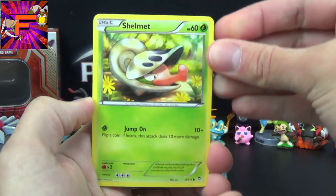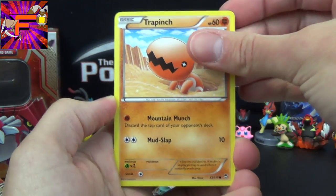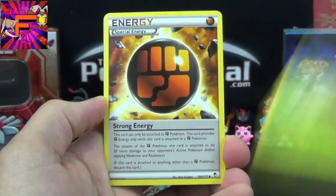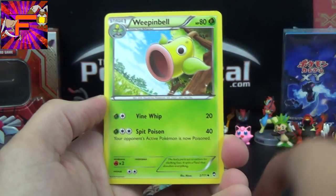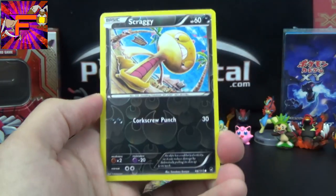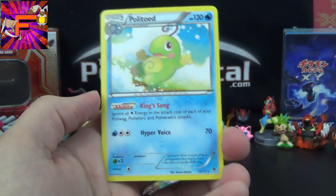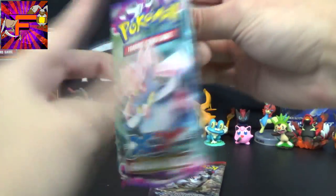So we've got a Shelmet, Scroopy, Trapinch, Clefairy, Shroomish, Strong Energy — nice — Full Heal, Weepinbell. The Reverse is a Scraggy, just a common, and the Rare is a Politoed with the ability King's Sown. Nothing too noteworthy there — Strong Energy is possibly the best pull.